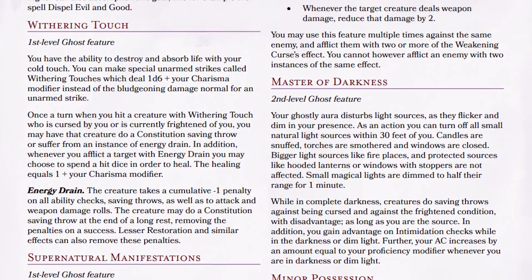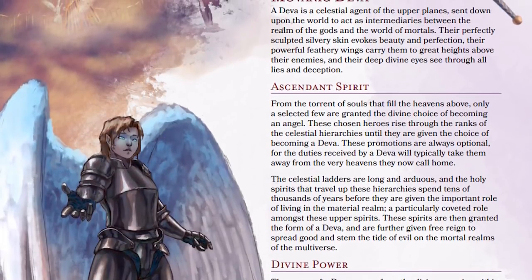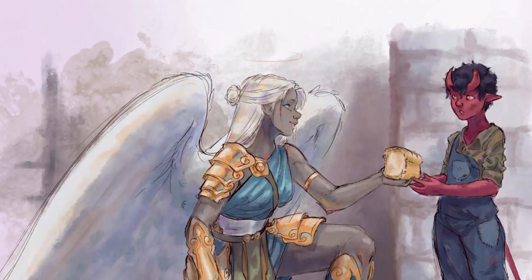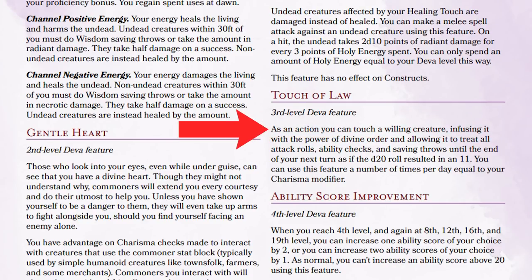The class is super fun using fear mechanics and curses to weaken and overwhelm enemies. Lastly there is the deva — angels that descend from the heavens into the material plane. The deva uses holy energy which functions like mana instead of spell slots, fueling divine abilities. What's cool is that you don't regain your holy energy through rest, since devas are immune to exhaustion — instead you regain energy by doing good deeds or following the tenets of the gods you serve. I wanted to bring back fan-favorite abilities from previous editions like Channel Energy or Touch of Law. As an action you can touch a willing creature, infusing it with divine order, allowing it to treat all attack rolls, ability checks, and saving throws until the end of your next turn as if the d20 rolled an 11. I have personally written every single word of this PDF and spent countless hours making sure it is all balanced so that your DM doesn't get upset with you.